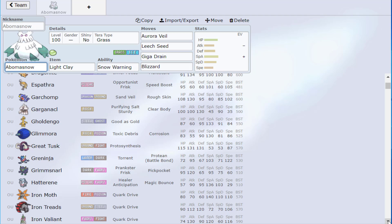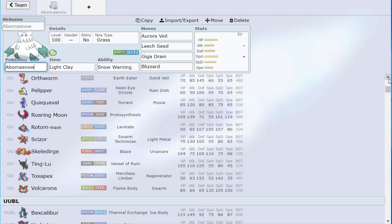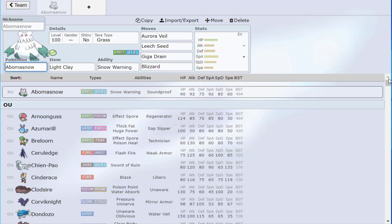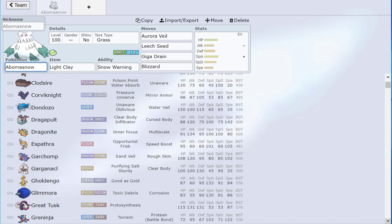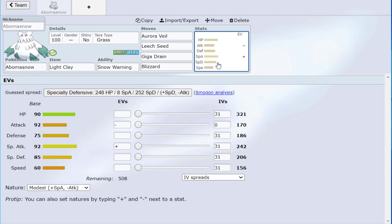There might be a case for Earth Power — I actually forgot until this moment that it gets it. I'm so used to running Leech Seed. However, if you drop Leech Seed you'd only rely on Giga Drain for recovery. Since Abomasnow is a support Pokémon, Leech Seed is really good, especially for late-game situations, but there's certainly a case for Earth Power too — it would let you hit things like Skeledirge and Torkoal. I'll put Leech Seed slash Earth Power so you can play around with it.